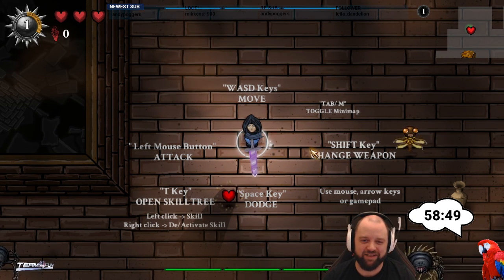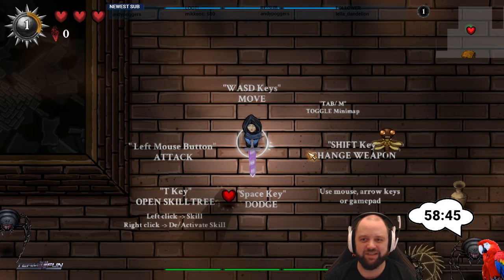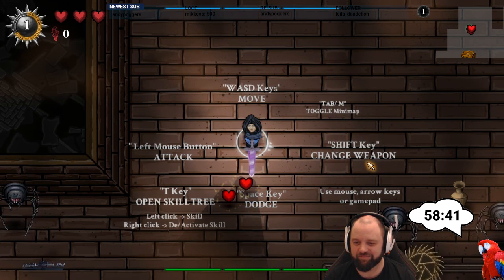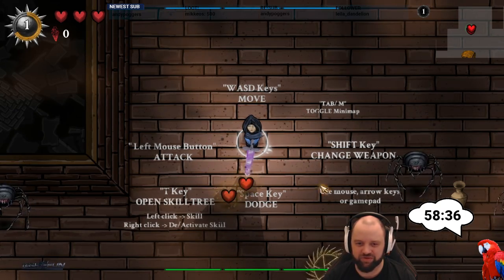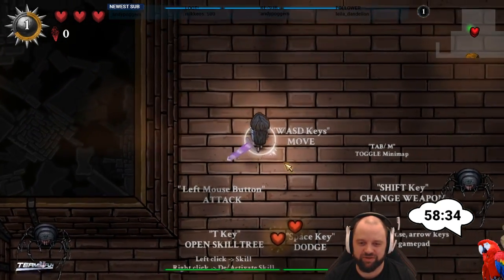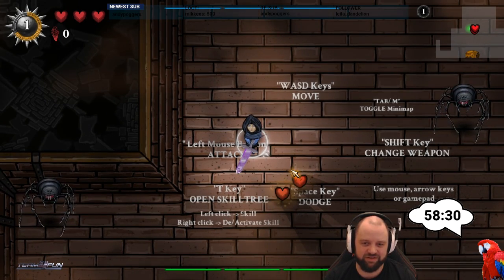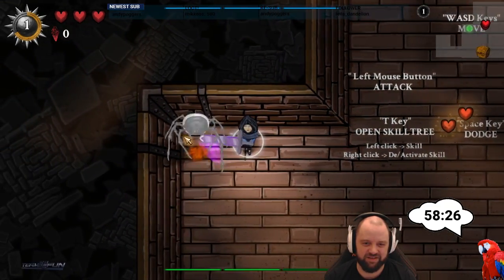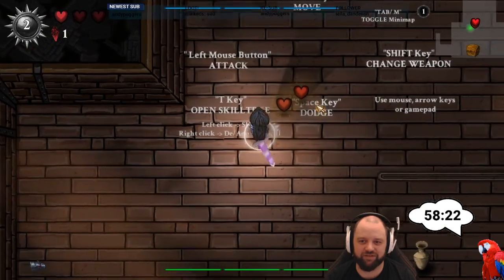The last version I played was around 0.1.5 and this is 0.2 — it has traps already, and spiders which are new. They are creepy. I control it with WASD, top-down perspective, and we're going to go as far down the dungeon as possible. I like the background. Level up — and I already got hit twice.